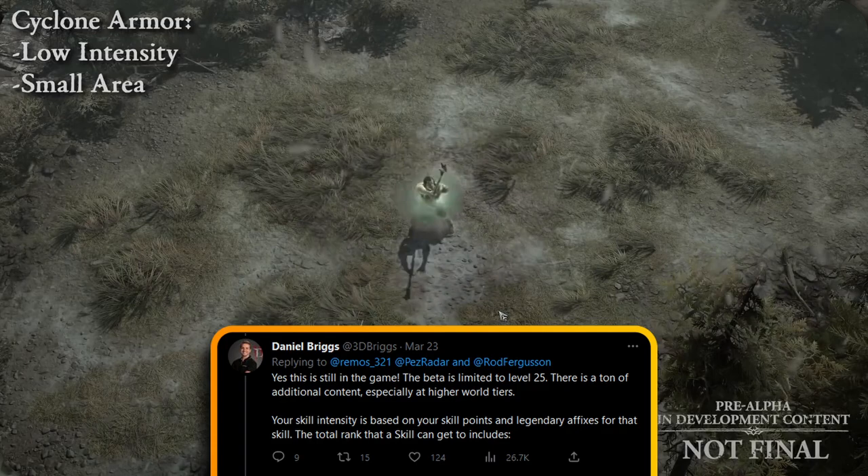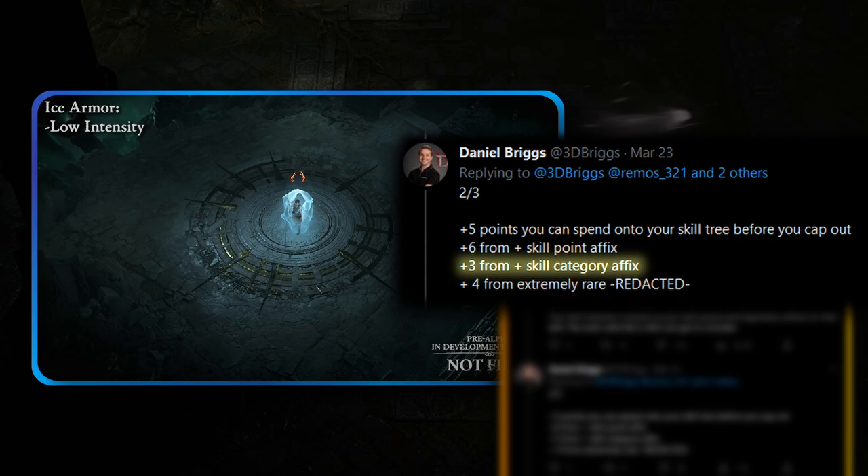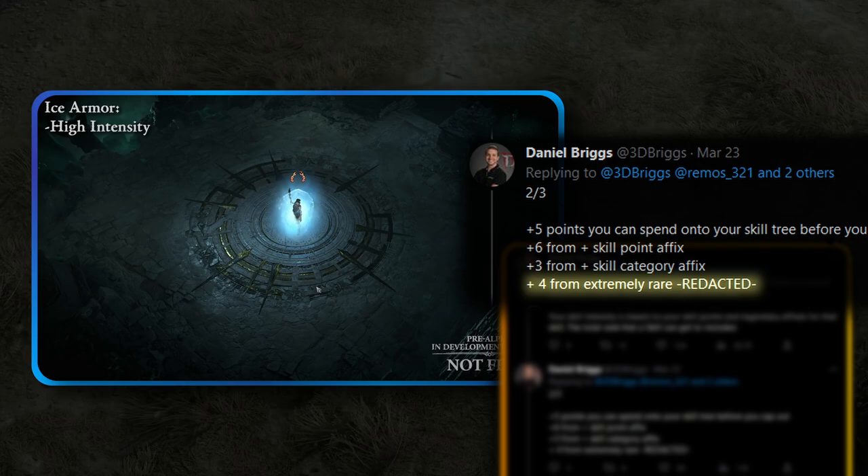The general rule of thumb on how it works is you can get five points that you can spend from your skill tree before you cap out. From there, you can get six from the plus skill point affix, you can get three from the plus skill category affix, and lastly you get four plus from an extremely rare source. We're not 100% sure how you obtain those last four points.